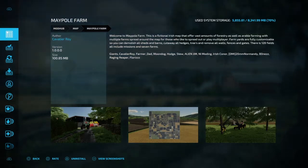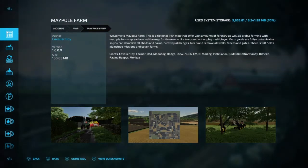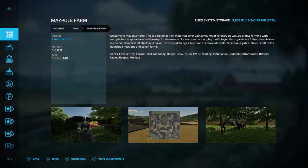185 megabytes. It says welcome to Maypole Farm — this is a functional Irish map that offers a vast amount of forestry as well as affordable farming, with multiple farms spread around the map. I heard there was like seven farms or something — I was watching Rusty Money Gaming, he had a live video out on that. This would be a very good multiplayer map with seven different farms. Farm yards are fully customizable so you can demolish all sheds and barns, cut all the hedges, trees, and remove all walls, fences, and gates. There are 128 fields, all include missions, and seven farms — I assume by missions they mean contracts.